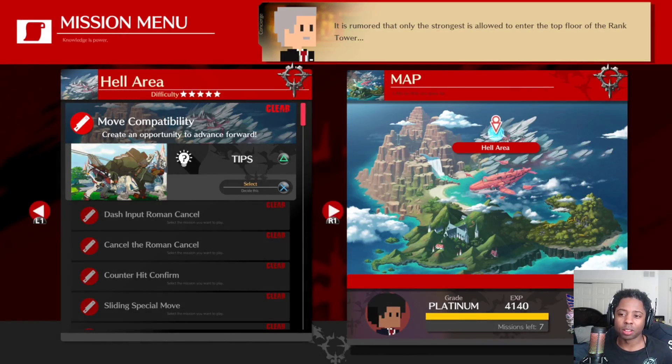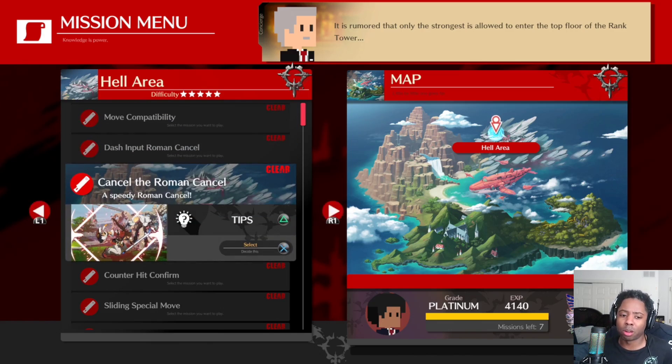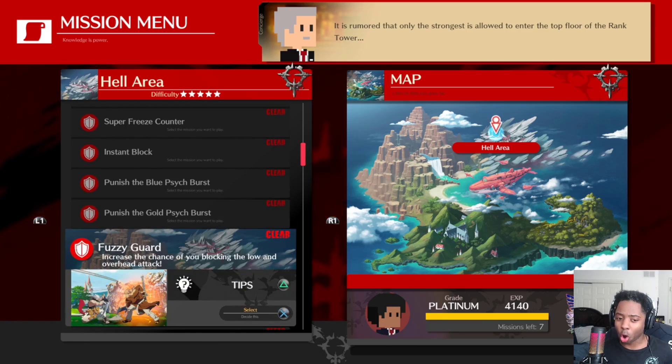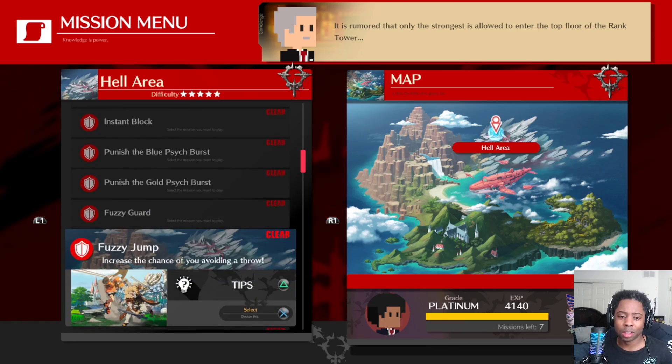Shoutout to the mission mode in this game — the five-star missions really do cover a bunch of good advanced techniques: fast RCs, kara inputs, the basics of instant blocking, OS guard, dealing with highs and lows, fuzzy jump which deals with throws and attacks at the same time. They have a lot of intermediate and advanced fighting game topics built in. Even if you don't understand it the first time, as you play more and wonder how to improve, coming back here is a really good idea. If you have any questions or comments feel free to leave them below, like or subscribe if you feel like it, and we'll see y'all next time.